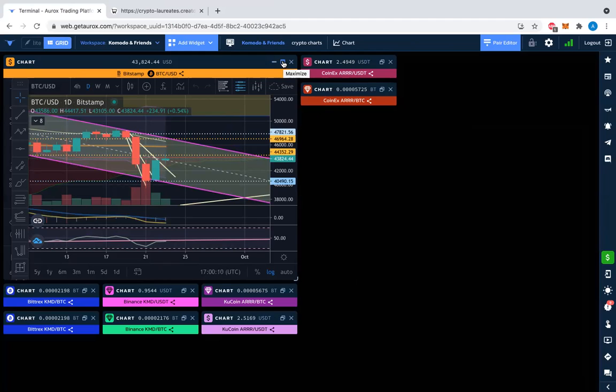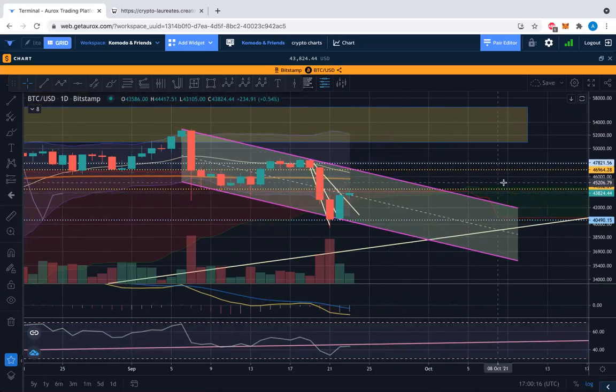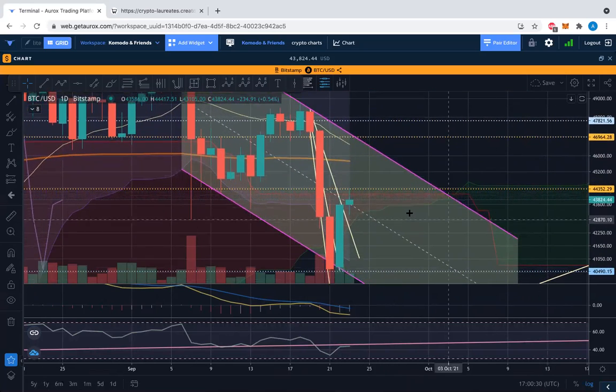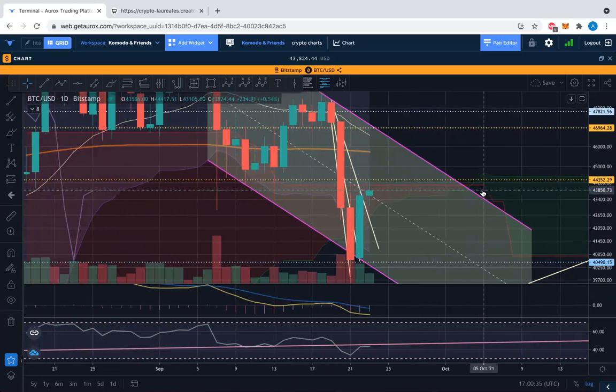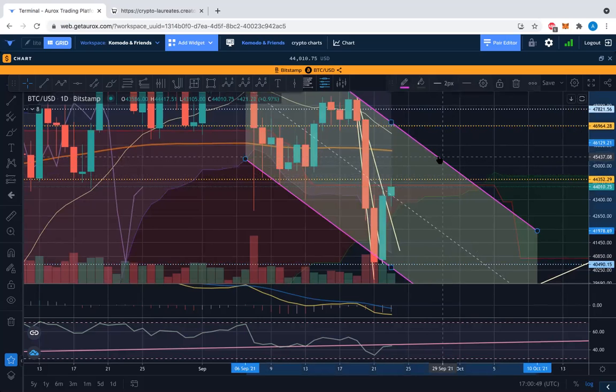Here is the BTC price chart. What are we seeing here — we are seeing a pause candle with resistance at that 44,000 level, previously drawn out. I'm not moving these lines, friends. Just because you throw a line there doesn't mean anything special. Could have moved through the line, could have not met the line. It's the area, it's the zone.